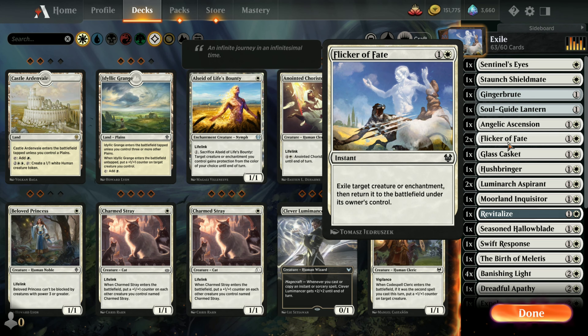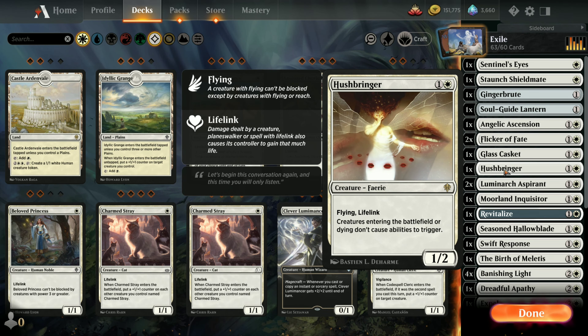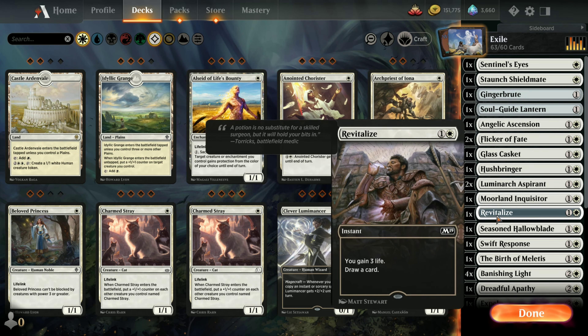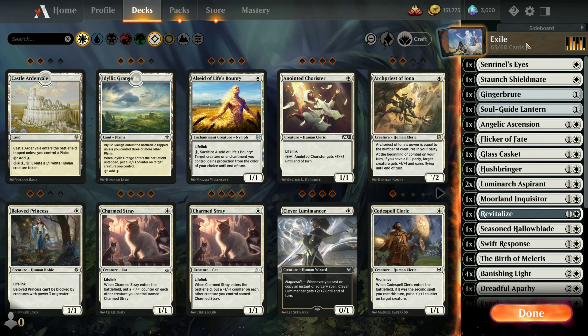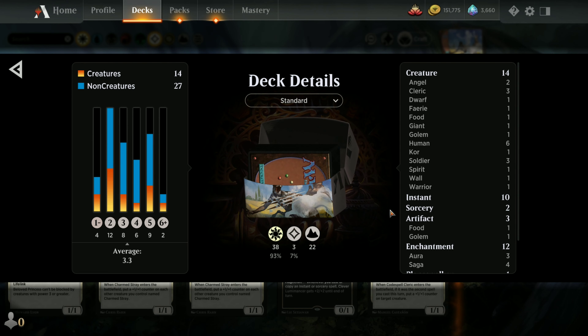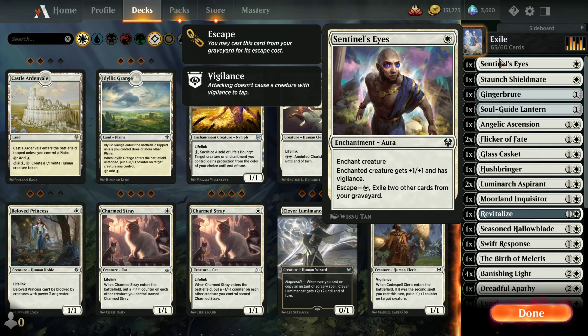You can see Flying, Exile, Flicker of Fate, Exile, Glass Casket, Exile — we've got some others in there too. The deck has 63 cards, 14 creatures — not a ton of creatures — only 22 lands, so lots of instants and enchantments to make up the balance.